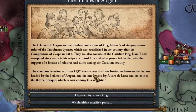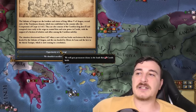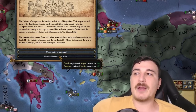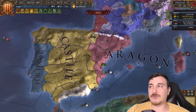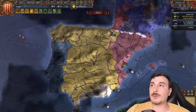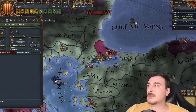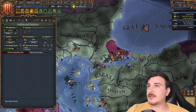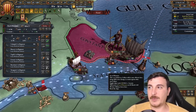The Infantis of Aragon event gives us a chance to gain permanent claims in Castilian lands, or we can get better relations with them. We're going to get better relations because we're going down the diplomatic path towards the Iberian Wedding — we don't need the extra aggressive expansion. We should also raise our stability. After getting a few more admin points, the Byzantine army is done — let's leave 2,000 behind just in case the Ottomans attack.